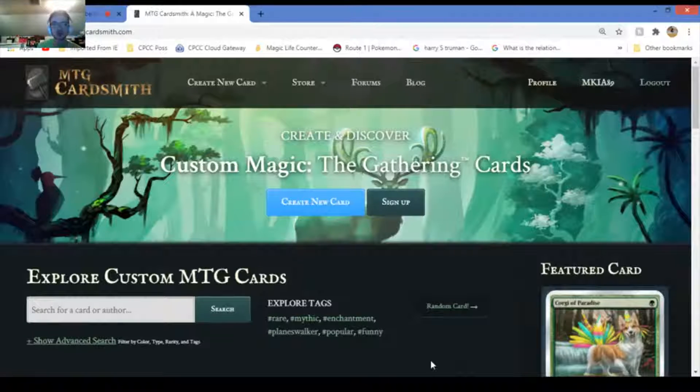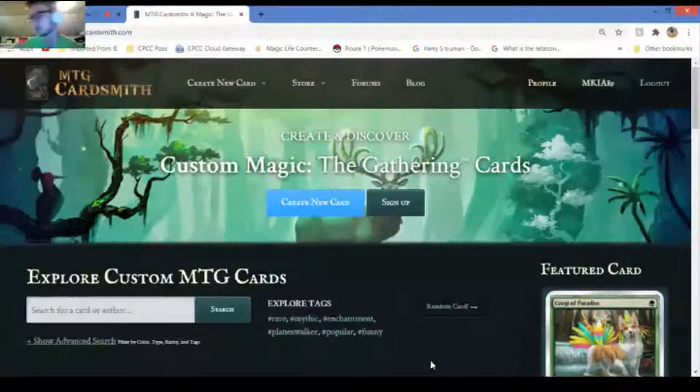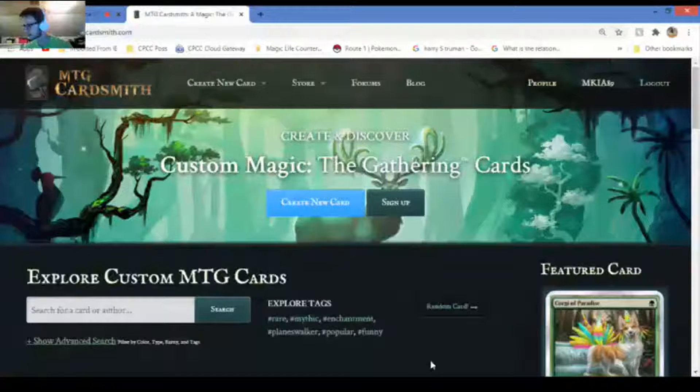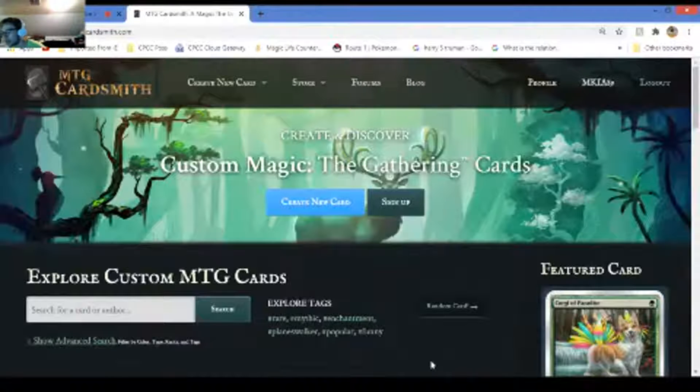Today we're looking at cards made by other people on MTG Cardsmith - I'll put the link in the description. Cards are turned off right now but you can go to magic internet. Eventually I might actually be looking at your cards. We're going to be looking at random cards.